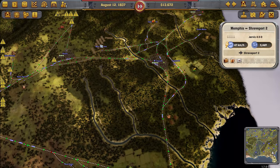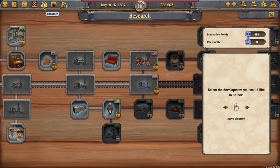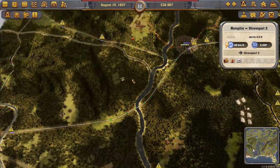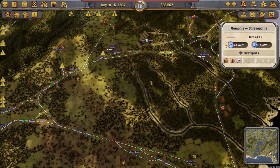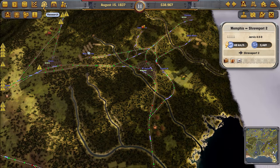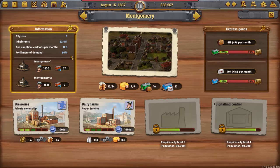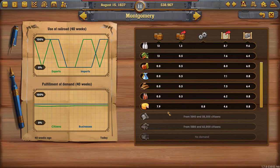Oh, free sawmills just because I neglected that town — I'll buy them. Now you can see I'm getting spammed with notifications about needing to build water towers. I actually built some, but my empire is too vast — I can't build water towers everywhere at once, so I'll just have to deal with that.